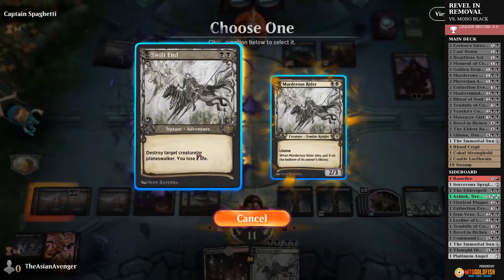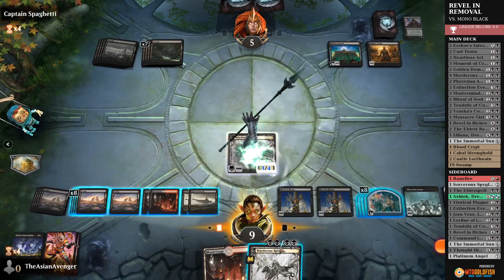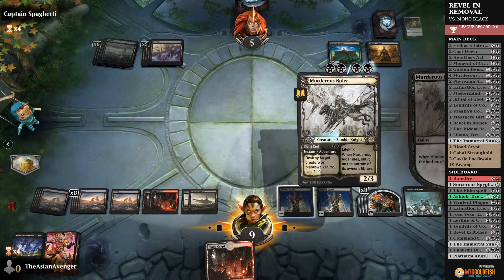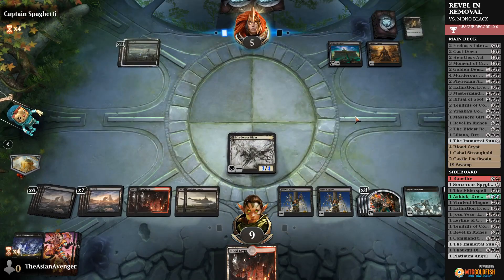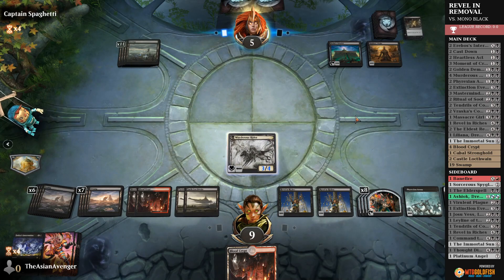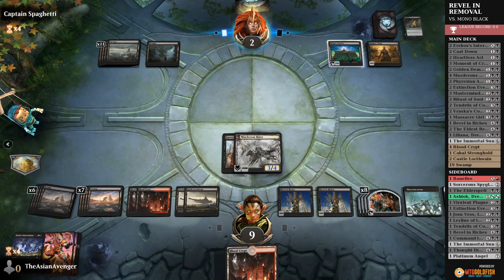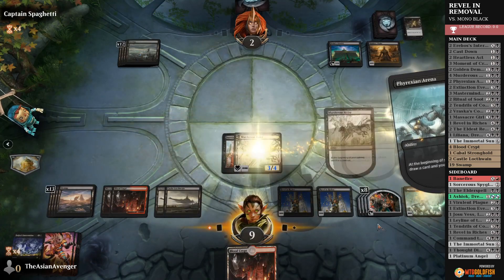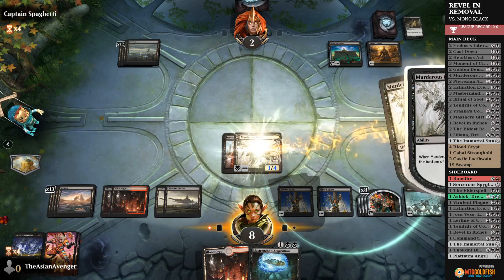I guess we just go ahead and kill Davriel. Play Murderous Rider. If they're gonna kill our Murderous Rider, may as well play the other one — this way it keeps our cards in hand low so we can activate Castle Locthwain. We have to sac something — there we go. Now we win. We got Mastermind's Acquisition, which is exactly what we needed.